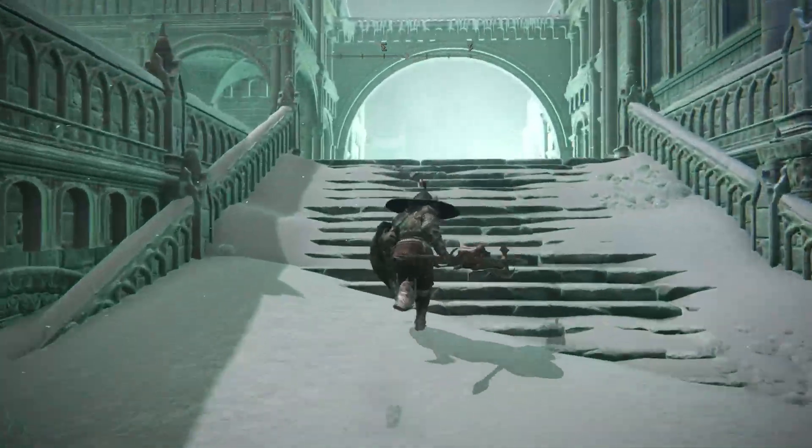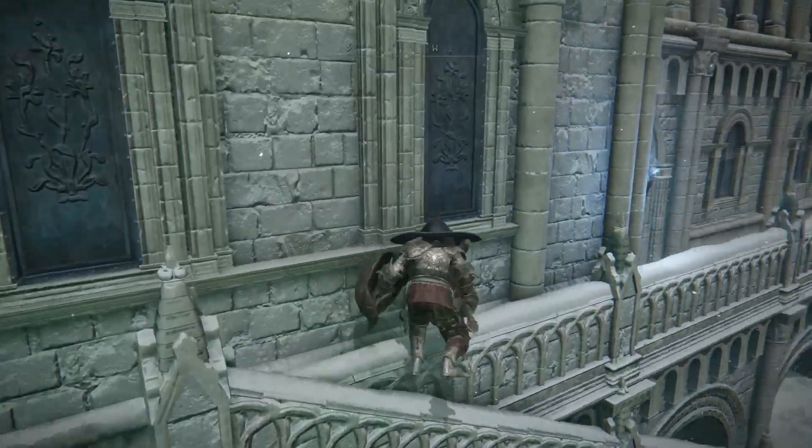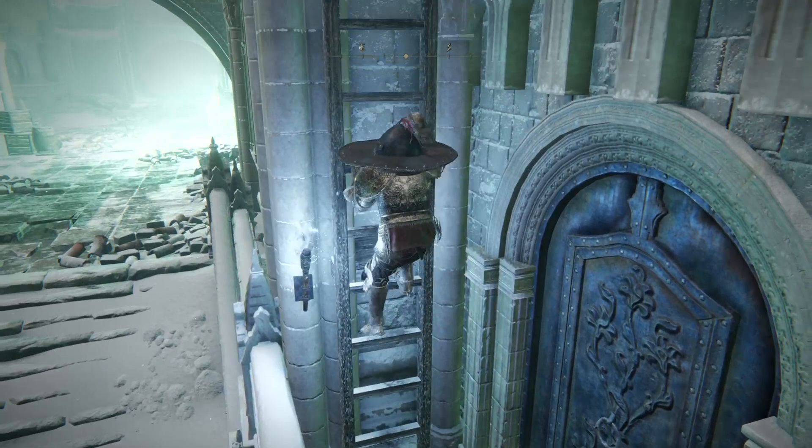The third one is also pretty easy from that second one. You're going to want to jump up here, push forward to the wall, and then climb up this ladder.